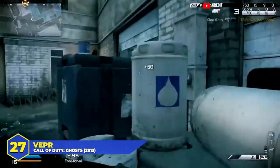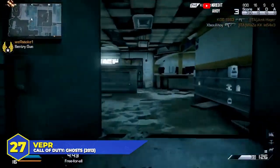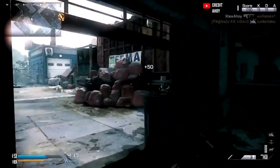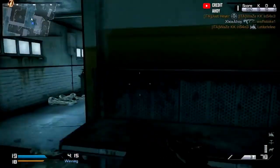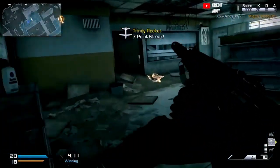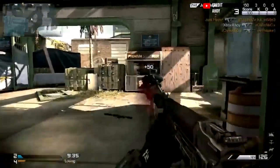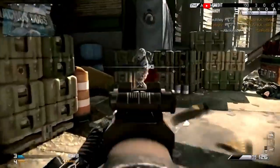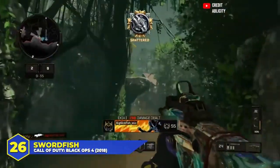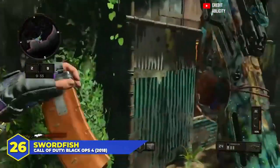At number 27, the Vapor in Ghosts. One of the better SMGs in Ghosts, but overshadowed by the MTARX and the Ripper. Would kill in three to five shots, had a 42-round mag by default, and there was no recoil. A good gun for mid-range combat, serving as the middle ground between an assault rifle and SMG. It was going to outgun top-tier SMGs, making it a nice choice for medium-sized maps or stealthy players who like to stay off the radar.